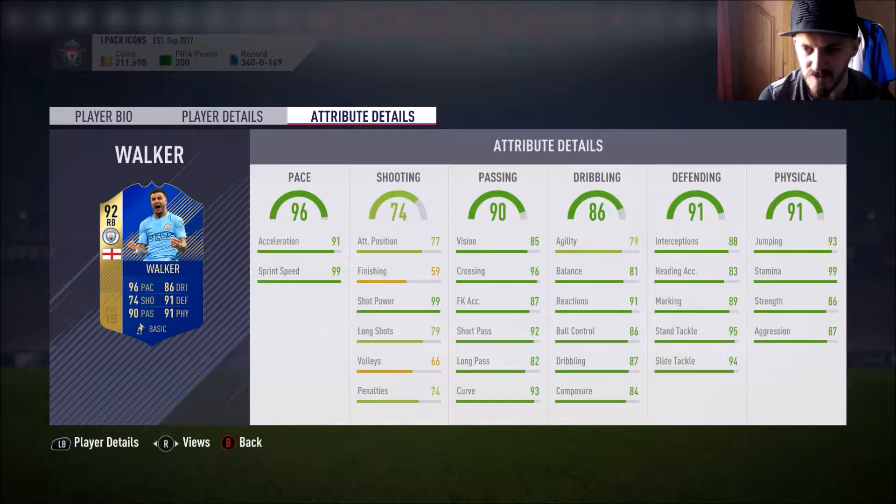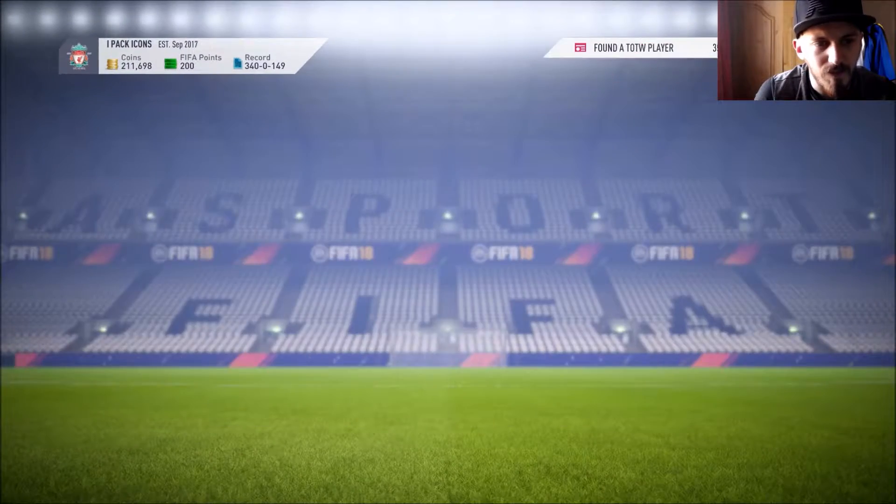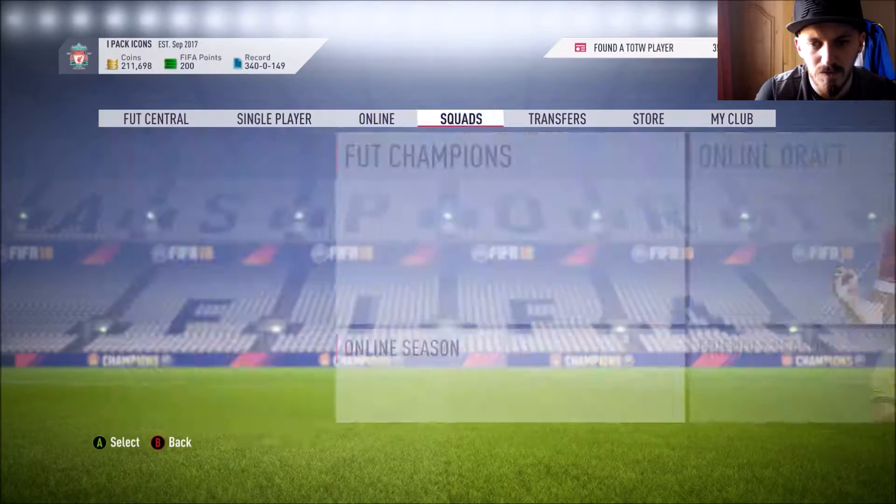Kyle Walker will probably go in ahead of prime Zanetti at right back. He's got 99 stamina. Defending stats: 95 standing tackles, 94 slide tackle. Sprint speed 99, acceleration 91, 99 shot power, 96 crossing, 92 short pass, 93 curve, 91 reactions. This is a very solid card. Sending him to the club.